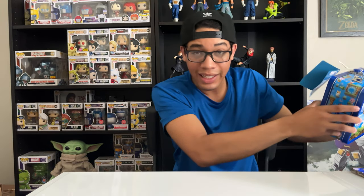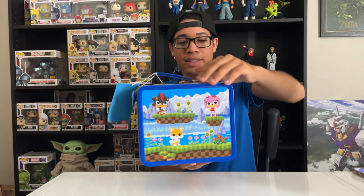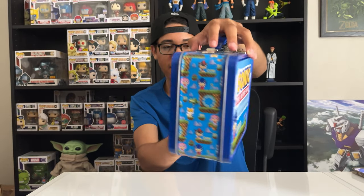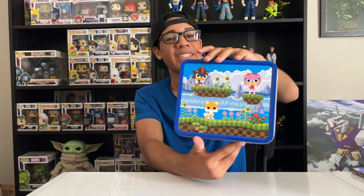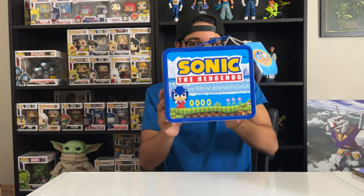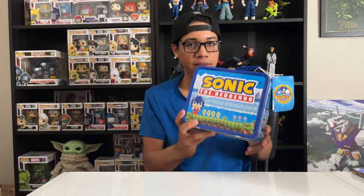Next up, we got the metallic Sonic the Hedgehog Funko Pop lunchbox. Let me show you guys the front — this is the front, this is the back, and let me show you guys the sides. It's got some nice artwork. It's got classic Sonic, Amy, Shadow, and Tails. You know who it's missing? It's missing Knuckles. But yeah, overall love it. Metallic lunchboxes — I actually have two more of these from different series. Pretty cool, love that.